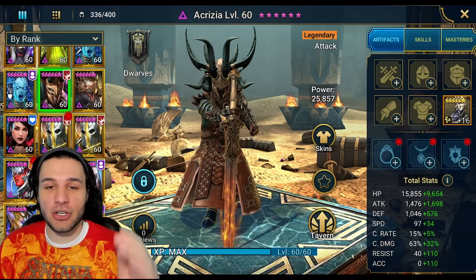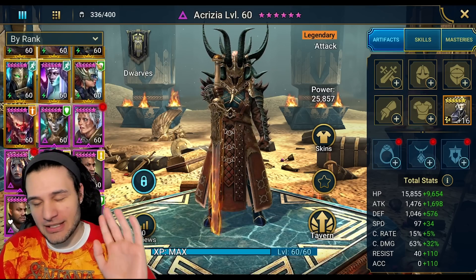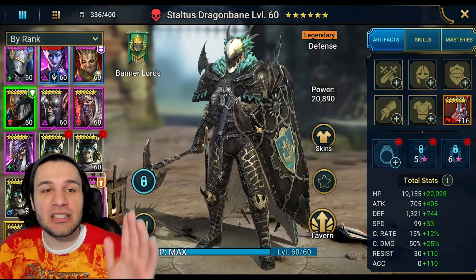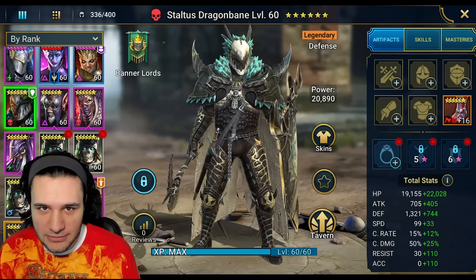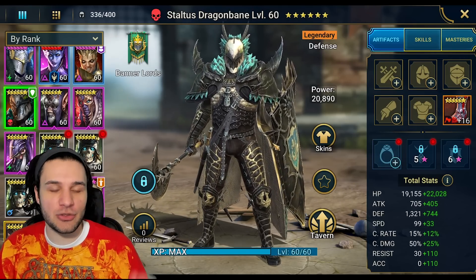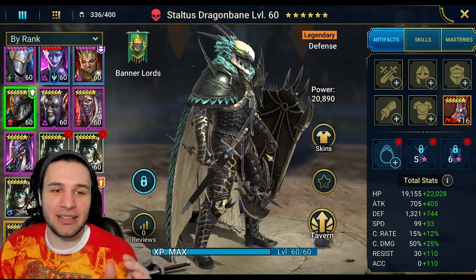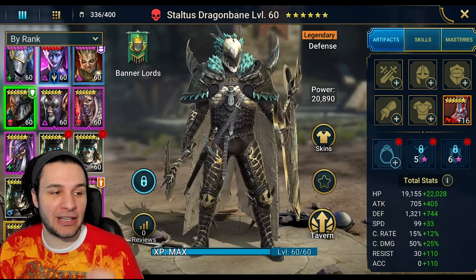First we have Akrizia, a dwarf attack-based legendary. Next we have Staltus Dragonbane — these new champions look sick. We've had a bad streak, let's just call it what it is. Banner lords defense-based legendary Staltus Dragonbane — for a banner lord, think of the other banner lords in the game, this guy is popping off aesthetically.